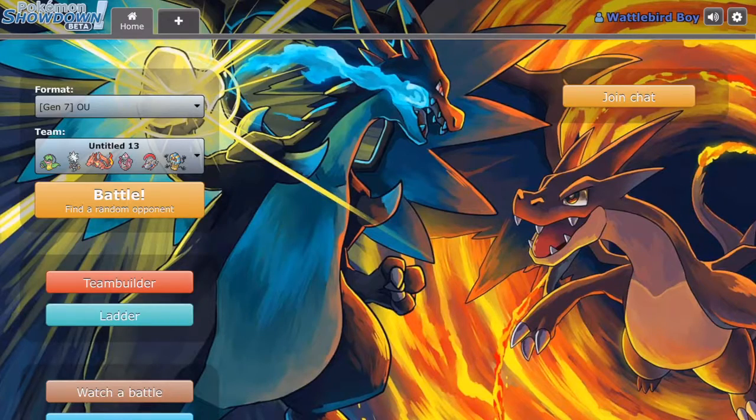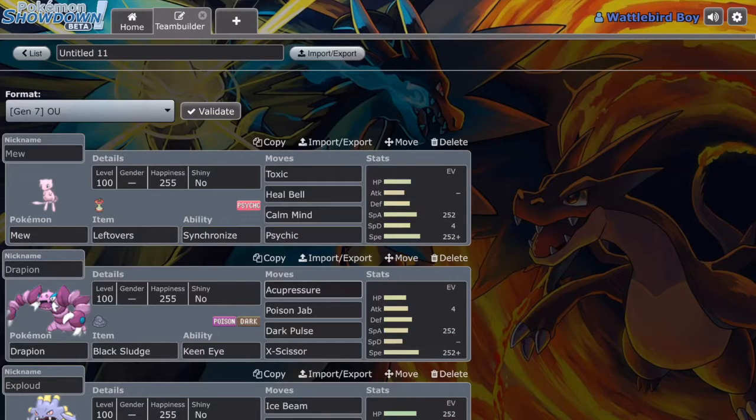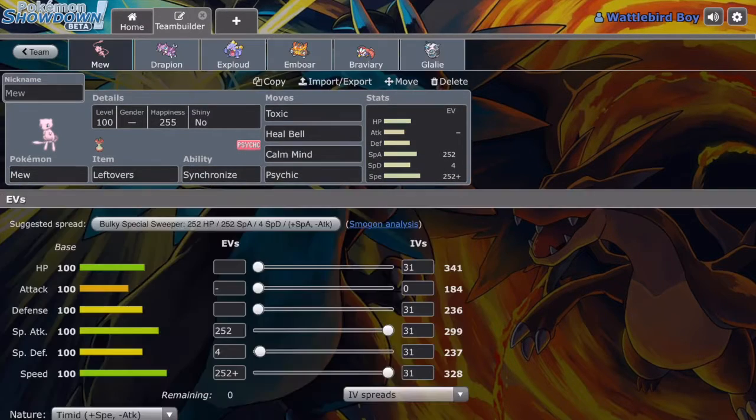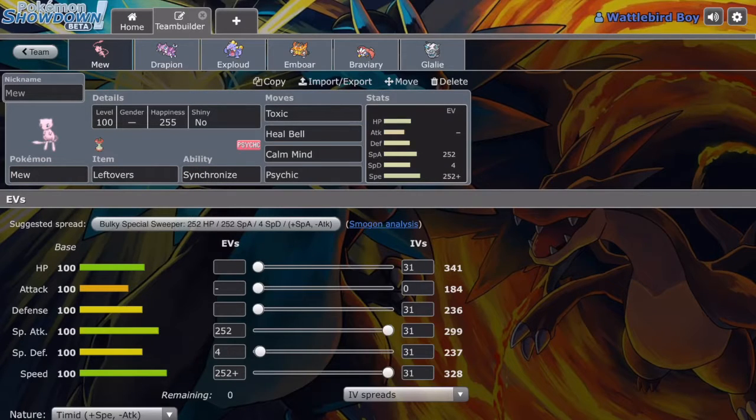Alright, we have time for one more battle. Let me have a look — which team will I use? That's a good question, and it's going to be this one. This team is a pretty simple one. This Mew I designed myself. So pretty much what it is: Mew, Leftovers, and Synchronize — that's Mew's only ability, so that's fine. Toxic and Heal Bell — you need both of those moves. Calm Mind — you can switch it out for Bulk Up if you want to have a more physical Mew. And Psychic can be switched out for Zen Headbutt, a physical Psychic-type attack.